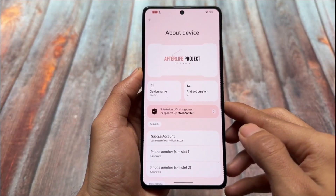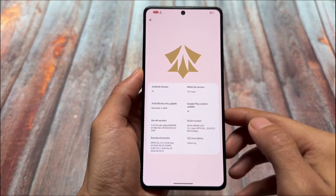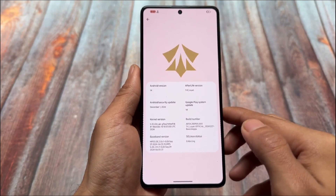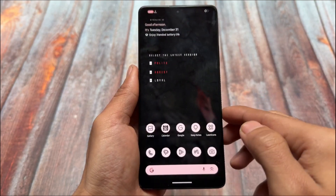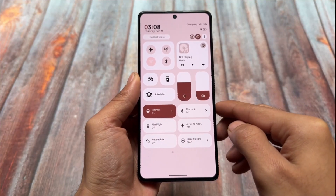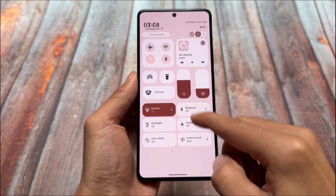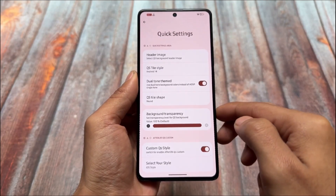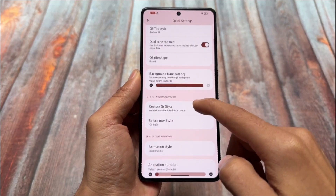Last but not least, we have Afterlife Project — one of the few custom ROMs that gave you a beautiful UI. Right now we have Project Infinity X, which is almost similar and quite good-looking in terms of UI. But Afterlife Project — I still remember it had an iOS-style quick settings panel UI, and it was also customizable. You could change the styles and so on — it was just so good.